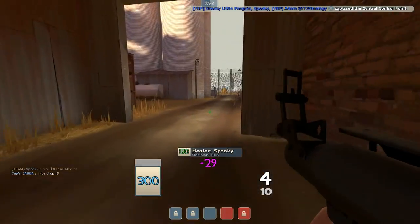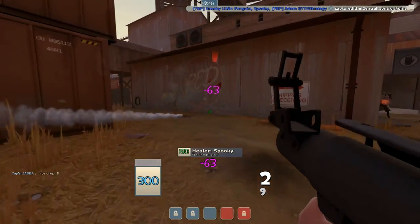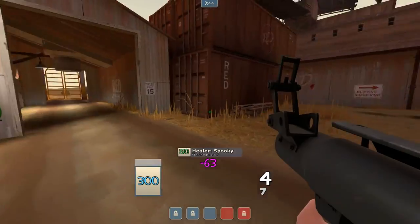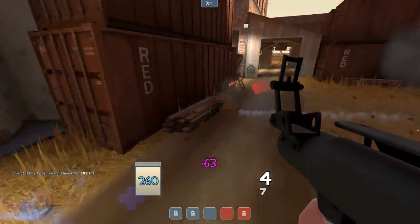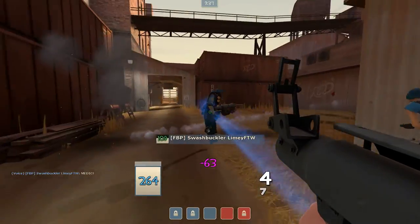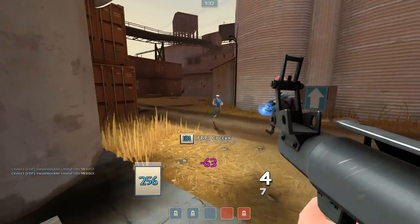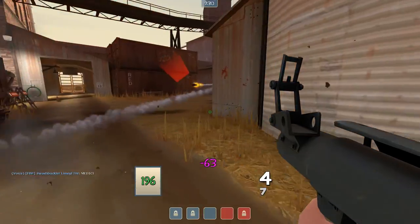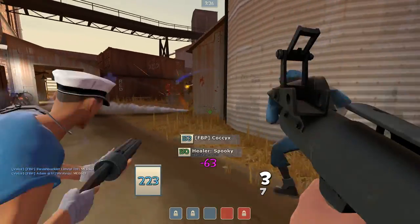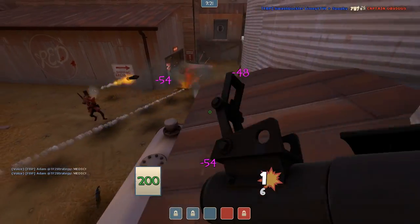Now we've got some more people up so we're starting to push. Just a standard exchange of rockets — not much really, just capturing the point pretty much, trying to push them back. Someone went behind us but I let the scout deal with it. Now I'm buffed so I'm getting height advantage, just trying to spam them out hopefully.